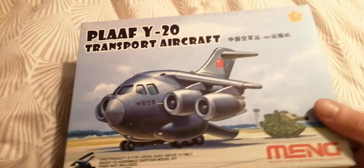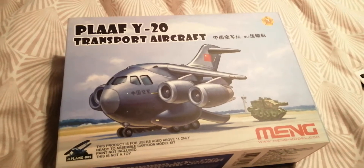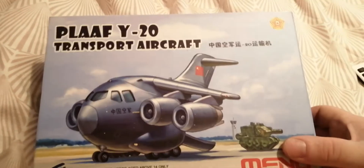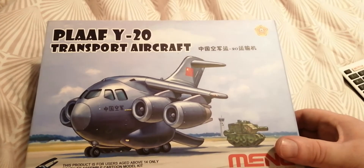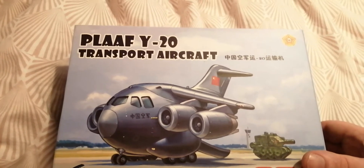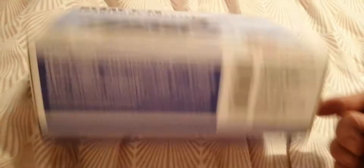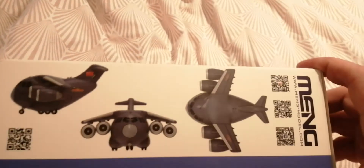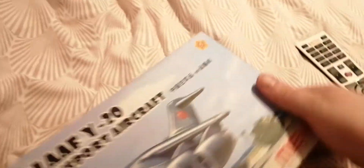This goes out to Papa Dan and Colonel Reb — this is my entry into your group build. As you can see, it's a Plath Y20 Transport Aircraft. It's the main fuselage type, like a 747 or something like that. This is my build and my entry. On the starting date, I will start this kit on that date.